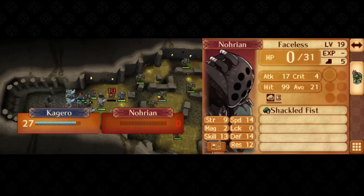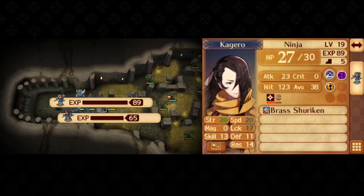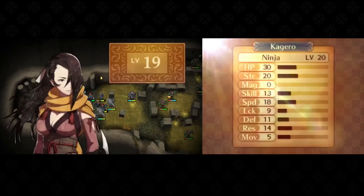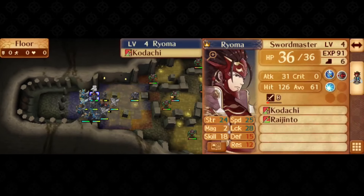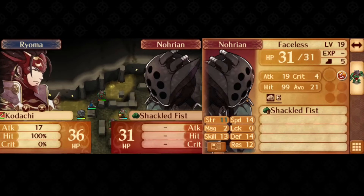I also finally get Kagura to reach level 20 here. As nice as an early promotion sounded for previous maps, getting a ton of strength and speed from level ups on top of promotional gains is a lot more important to me for one upcoming map in particular.